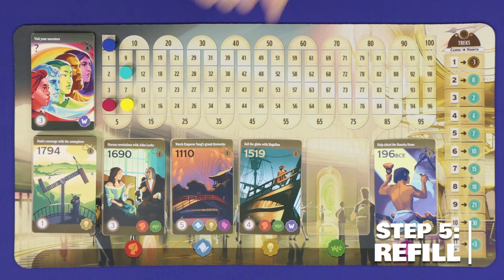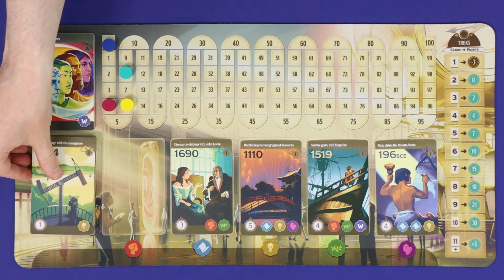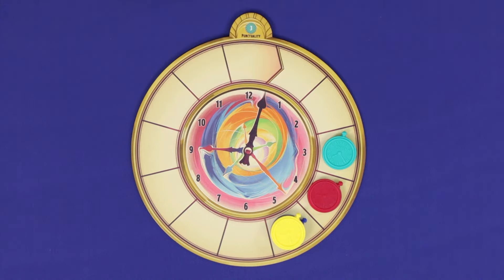Finally, reset the board. If you took one of these five cards, slide all other cards over to the right as far as you can and replenish off the top of the deck. Play continues with whoever is now furthest behind on the time track.